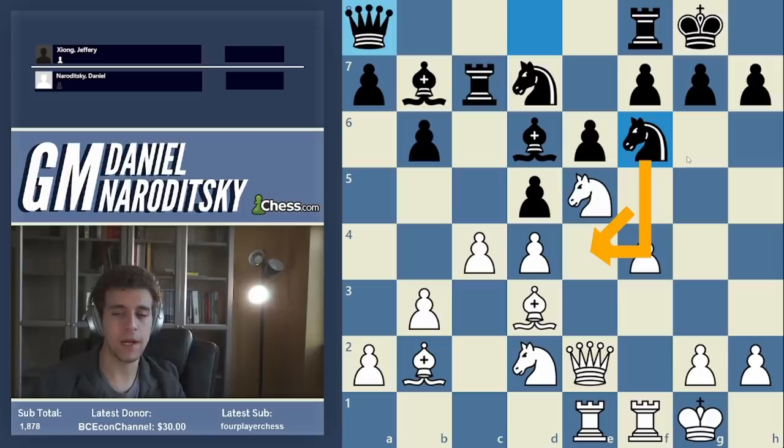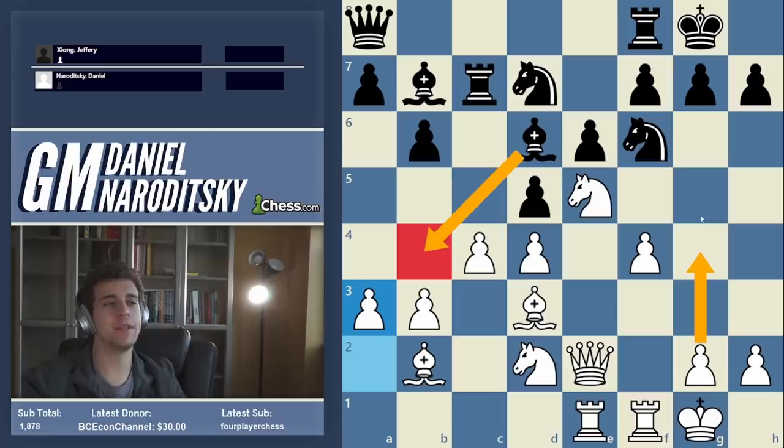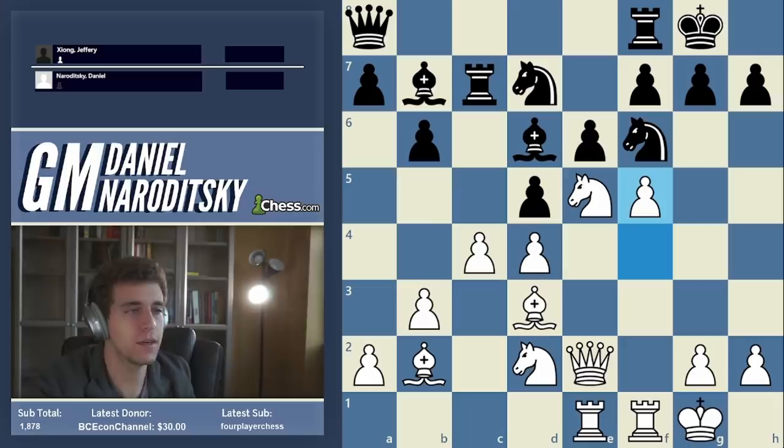Here I made a very speculative decision — objectively my next move is probably a mistake, over-ambitious. But in reality it created a lot of chaos and turned out really well, so it's not a conceptual mistake. I think I could have played a neutral move like a3 controlling the b4 square, then g4, g5 — that's what the engine gives. Black's position is really unpleasant; he has no clear way to improve. But for some reason I wanted to strike immediately.